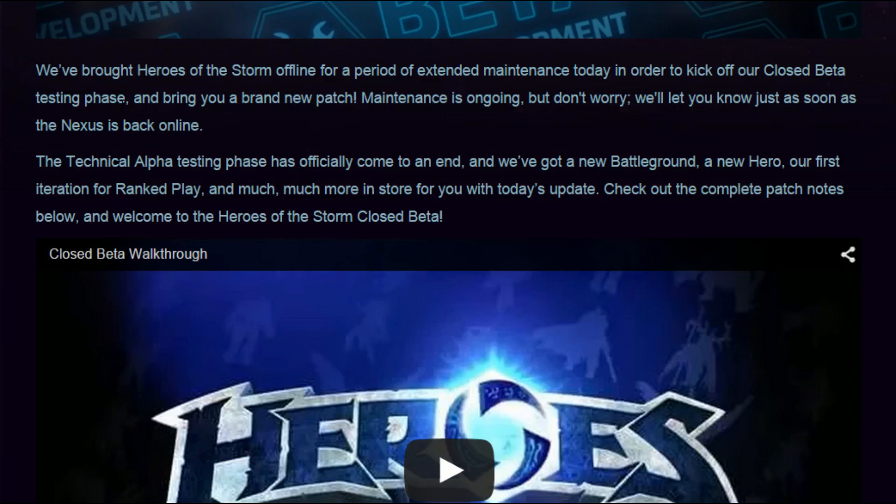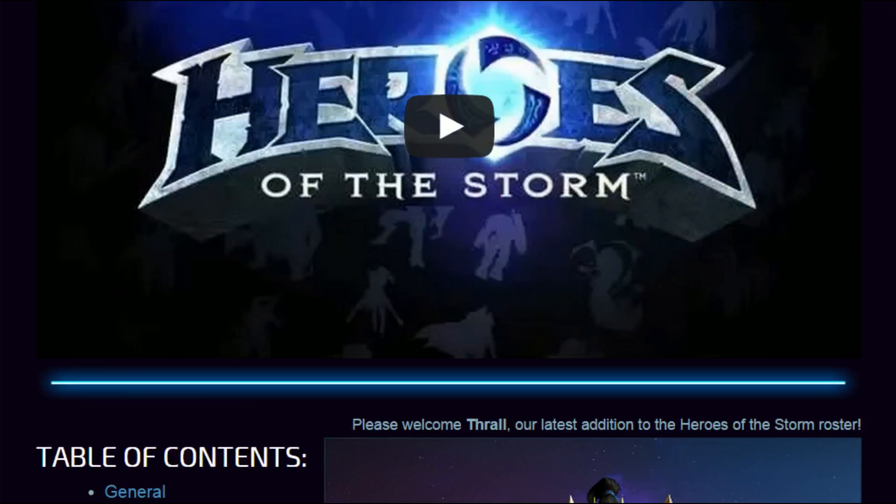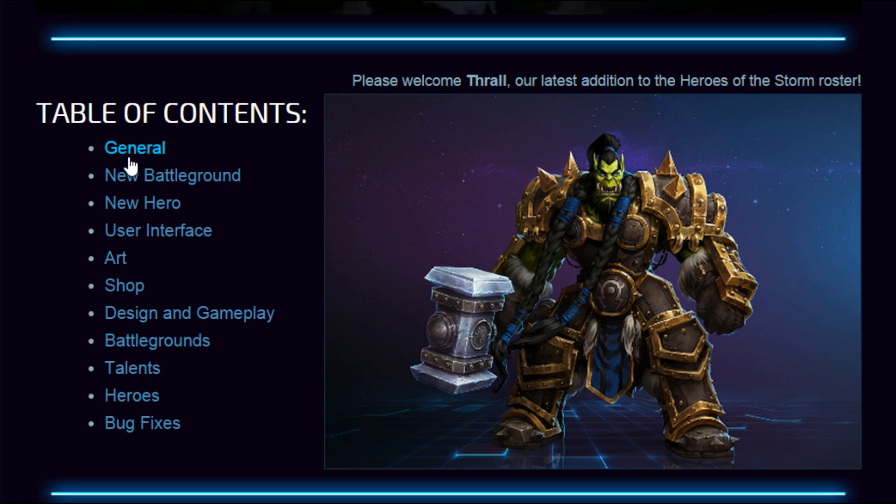We've brought Heroes of the Storm offline for a period of extended maintenance. The technical alpha testing phase has officially come to an end — hooray, we made it. Fantastic jobs all around. New hero, first iteration, ranked play — that's all the stuff that's coming. The table of contents shows: general stuff, new battleground, new hero, user interface, art, shop, design gameplay, battlegrounds, talents, heroes, and bug fixes. Basically everything has been changed in some way, shape, or form.